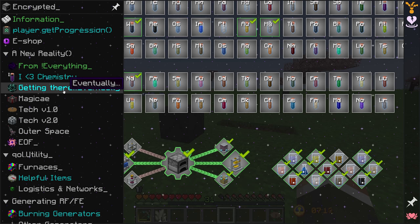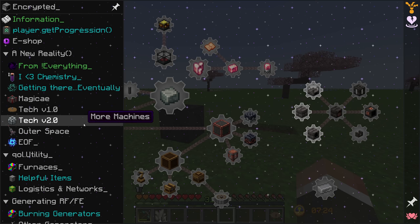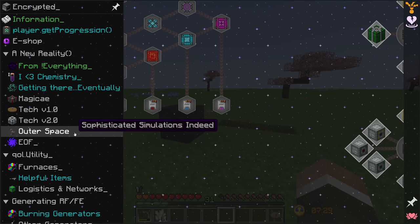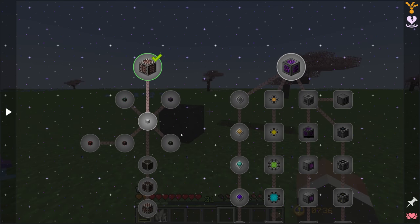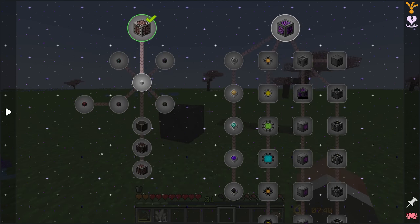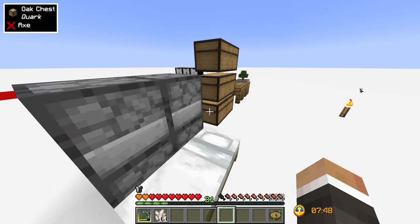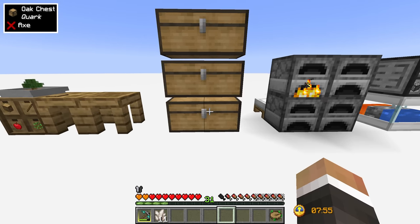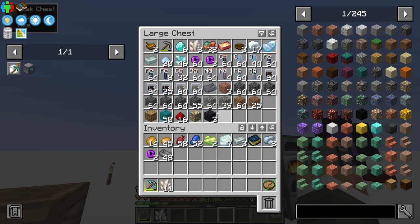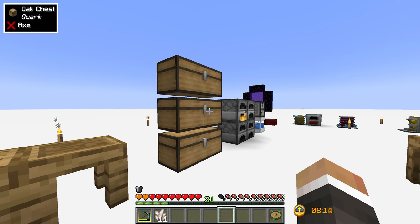Although there is still some linear progression — we do still have to move through blood magic to get into Create, and through Create to get into Mekanism and Thermal Expansion — we do have access to things like digital storage. One of the first things I want to work on today is setting up a basic simple storage network, because right now our storage situation is not great. We've got a couple of custom storage drawers and three double chests randomly filled with stuff.